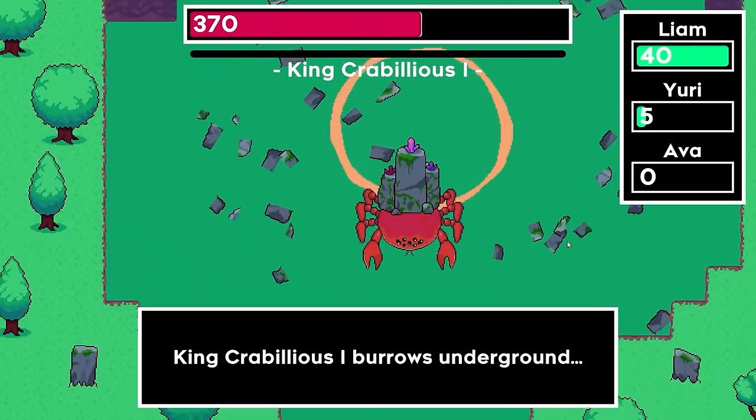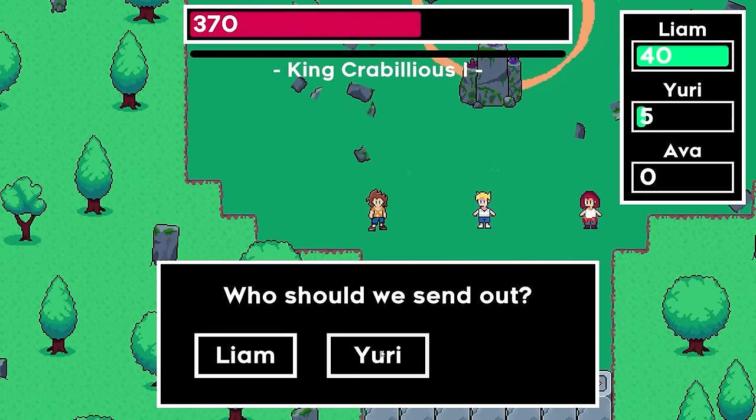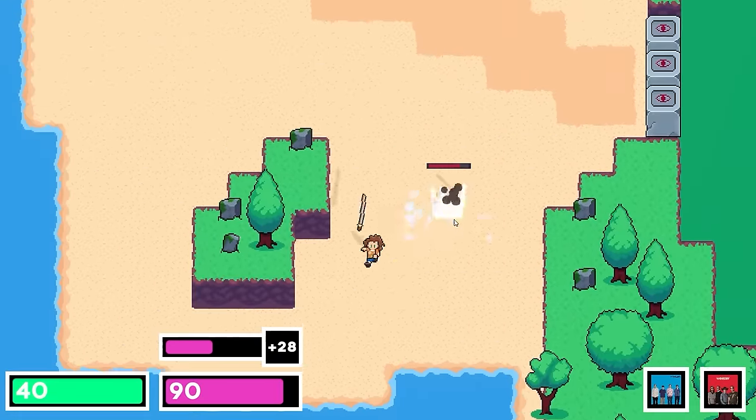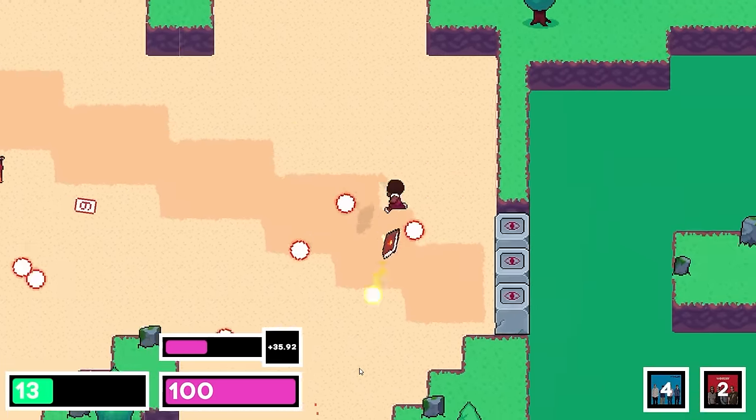Currently there's only one enemy action in the game, and the boss uses it — all this action does is switch the state of the boss between the walking phase and the submerged phase. But later on, I'll probably add enemy actions to buff or prepare a more powerful attack. I also finally made some animations for a party member dying.